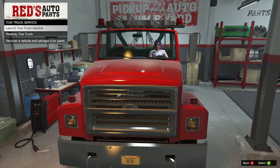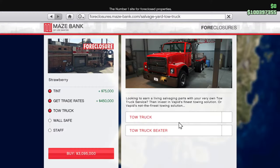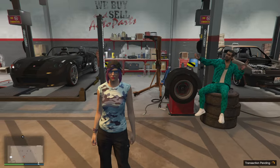On top of robberies, the Salvage Yard has a passive daily income that can be increased by doing Tow Truck Service Missions. To be able to do these missions, you will need to purchase the Tow Truck upgrade for the Salvage Yard. These missions have you drive the Tow Truck to collect a vehicle, then bring it to your Salvage Yard to be salvaged over time for cash.